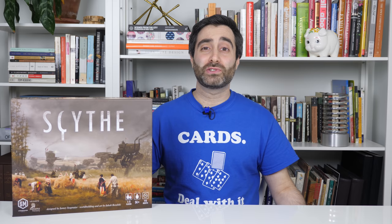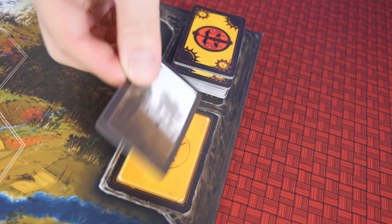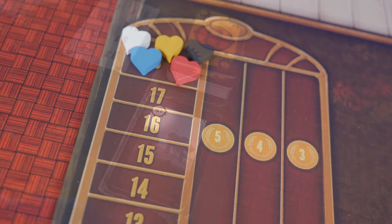All of these items allow you to perform special abilities, which I'll get to a little later on in the video. If at any point you are one space away from an animal, you may pay a cube to try and poach it. When you do this, flip over a poach card. Whatever number is revealed shows how much you hurt the animal, and you move their health down that amount.